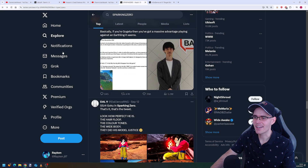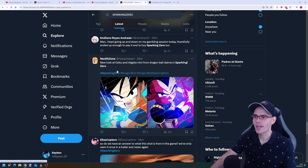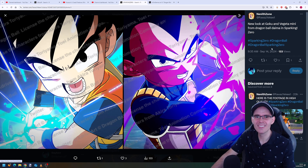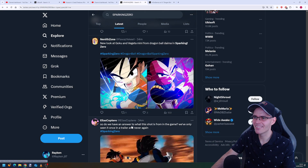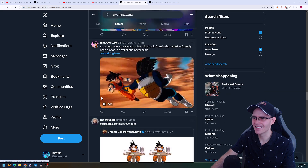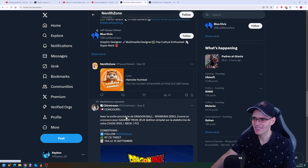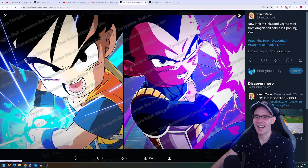Wait — this is new, just dropped about 30 minutes ago. We have Goku AND Vegeta mini from Dragon Ball Daima in Sparking Zero! Mini Vegeta from Dragon Ball Daima is also in the game. Oh my god, more leaks just like that, randomly dropping. This is insane.